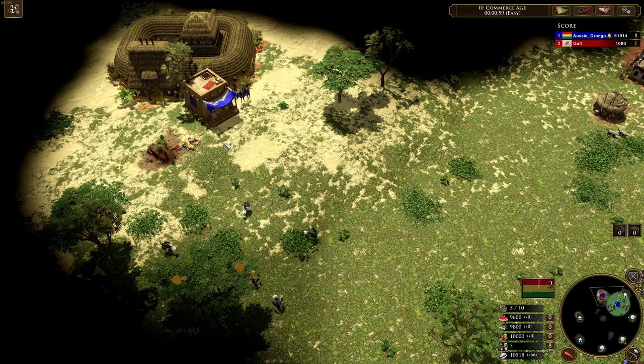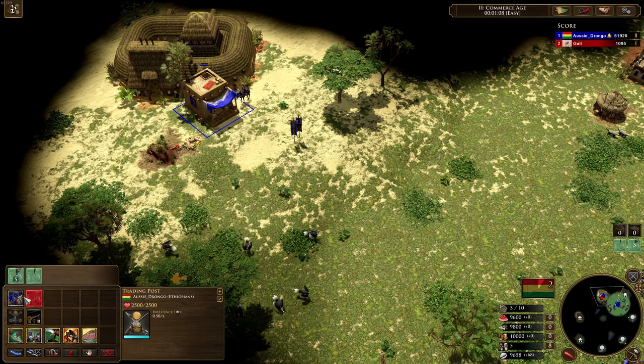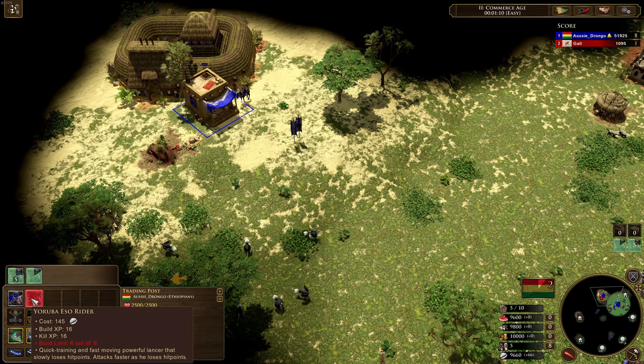So now we're going to take a look at the Yoruba. The Yoruba are probably my favorite minor native civilization, and the reason why is because of this guy right here. If you haven't already seen this guy, he's called the Yoruba Esso Rider.